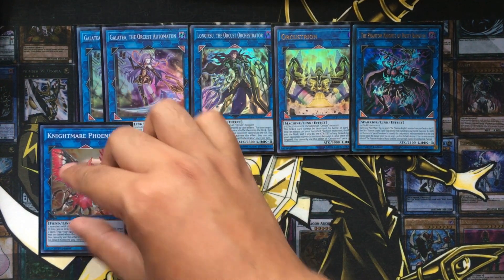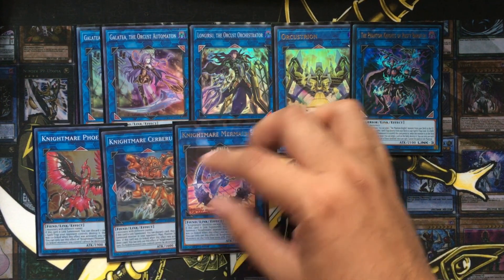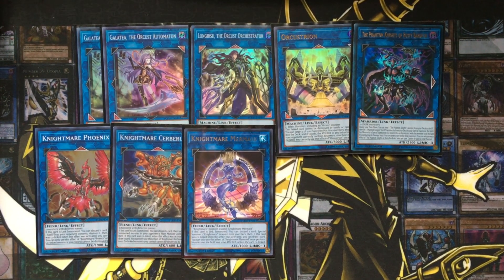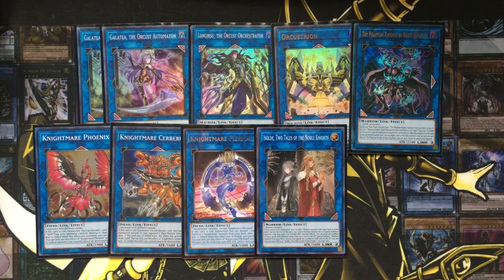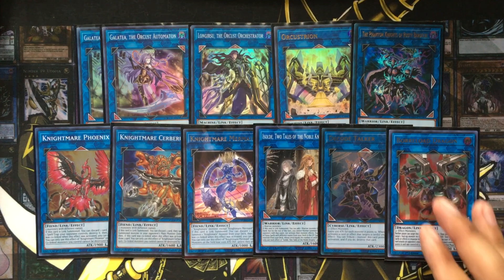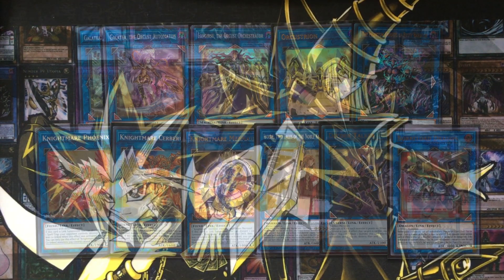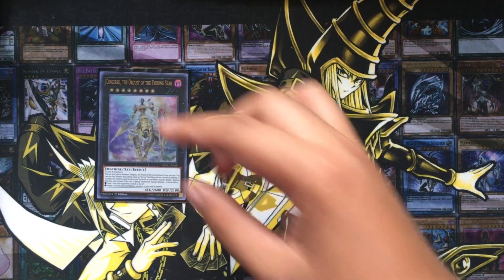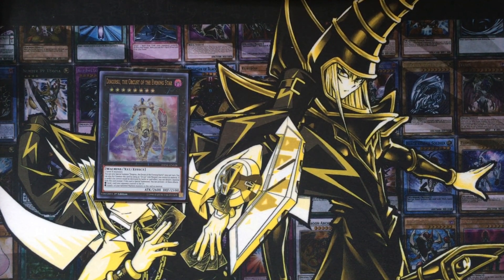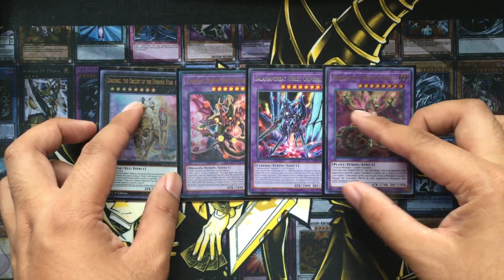The other link monsters I'm running are basically to get into Nightmare Mermaid and then bring out Orcus Nightmare — Phoenix, Cerberus, and Mermaid. I'm running two copies of Isolde, Two Tales of the Noble Knights — you can special summon a warrior monster straight from your deck depending on the number of equip spells you send with its second effect. Decode Talker is a pretty good generic Link 3, and Boralode Dragon is a pretty good generic Link 4, but you guys can substitute those for pretty much anything else. The only XYZ monster I'm running is Dingirsu, the Orcust of the Evening Star.